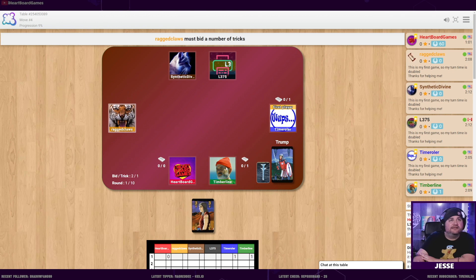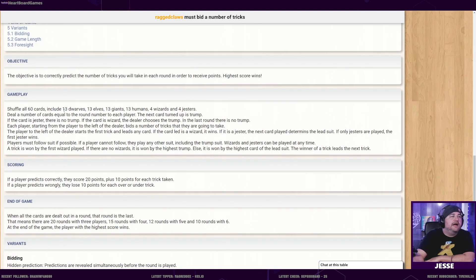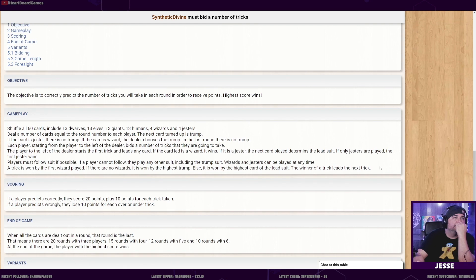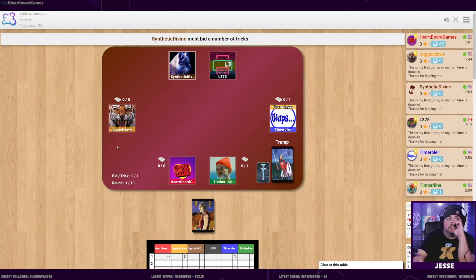Time Roller and Timberline both think they'll win the trick. Joe and I say no, we're gonna lose this one. The total number of players is six and the total deck size is 60 - one through 13 in each suit, plus four wizards and four jesters. The value of a jester is zero - you lose.